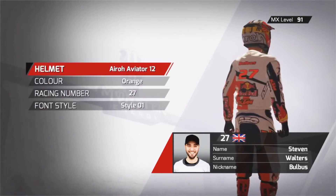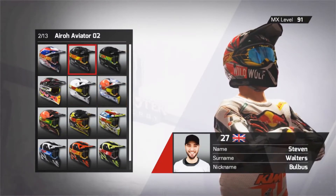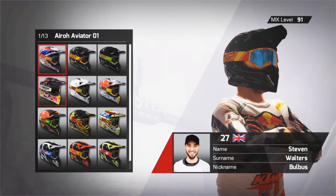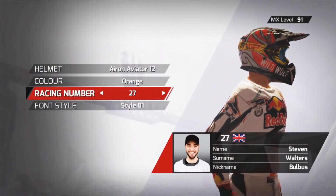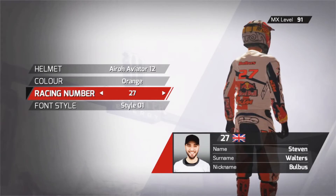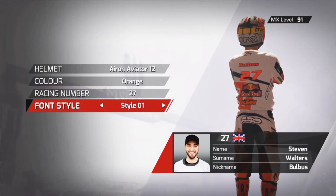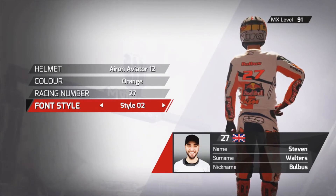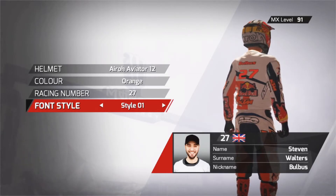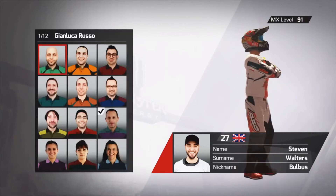Now you've got Appearance. You start off with about three elements, I think it is, but you unlock them as you go along. Just press X on whatever you want to choose. Back out of there — color styles, racing number. I selected my birthday there, font styles, the back of his shirt, jumper. You can change the style and the writing changes — whatever suits you best.